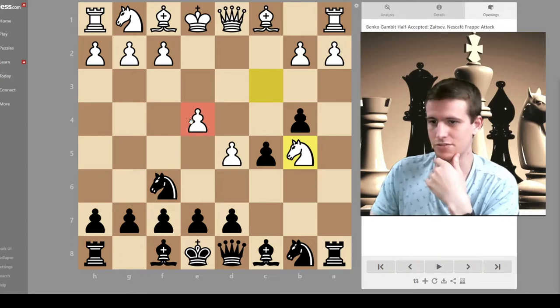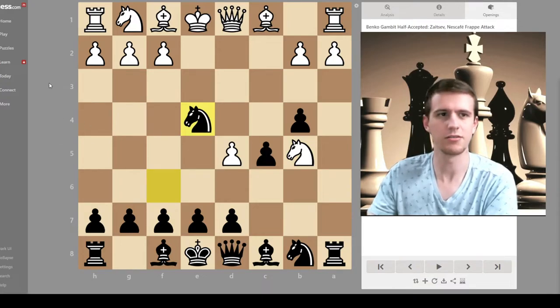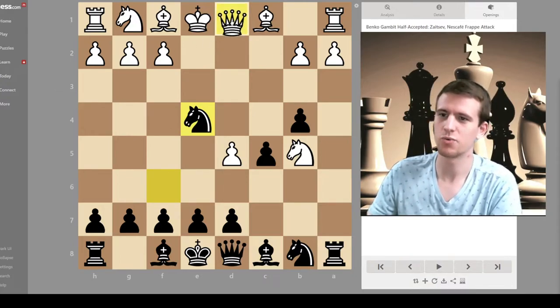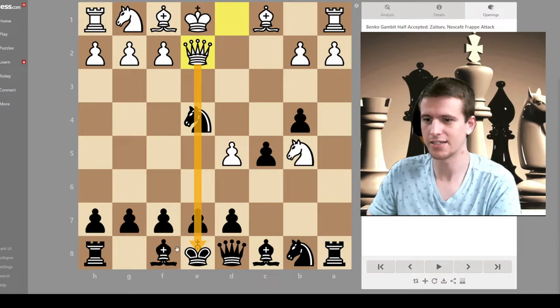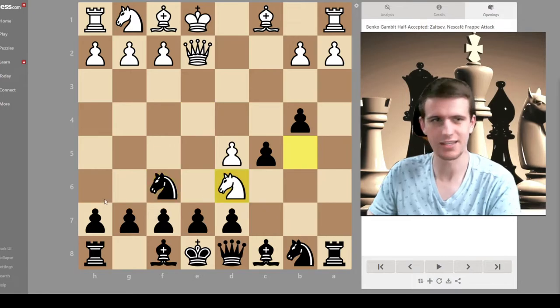There's a hanging pawn here, so black grabs it. Now if you were white, what would you do? Pause the video if you need to. If you found queen e2, good job — this is a really interesting idea. After the knight moves, black is going to have a problem with their king. Knight f6 is just game over after knight d6 checkmate.